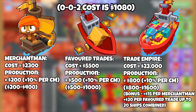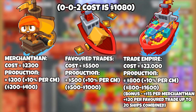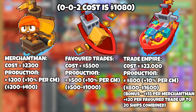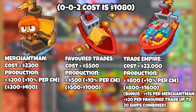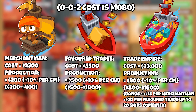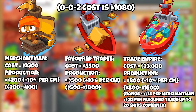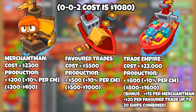Merchantman only costs $2,300 plus the original cost, to make $200 a round and do damage. Favoured Trades increases that to $500 and $800, etc. But the main part is the Trade Empire, which can give you $400 per ship in extra money, including extra damage. One of the biggest benefits of the Merchantman — or going all the way up the Buccaneer line — is the fact that it does damage while making money. Which means you don't need to focus as much on wasting money on defending; you're spending money on making money, and it defends.